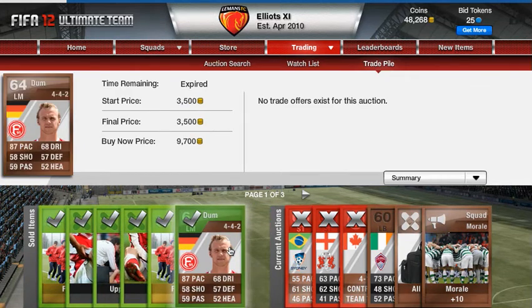I just sold this guy for 3,500 — that's the first time I sold him. He has 87 pace. Bronze packs are the only packs you can usually make money off, and you do make a lot of money. I just sold this guy for 3,500 and you could probably get him for like 1,000, because 87 pace, although it's alright, he has no chemistry at all. He probably plays in Bundesliga too.